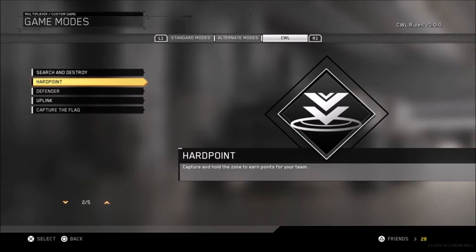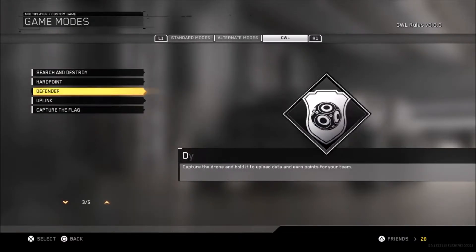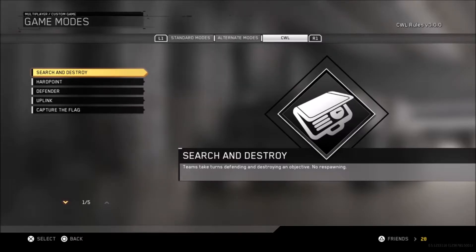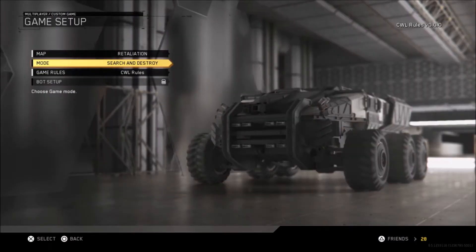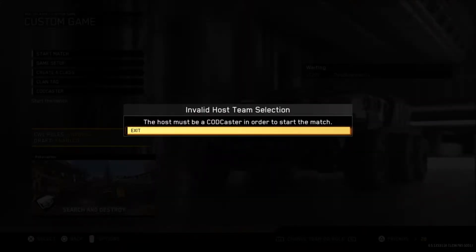Whenever you go to CWL usually, since day one we've been using CWL just to load up our UMG or GB rules. Pretty much it was the same rules for basically both sites including Alpharag. Now whenever we load it up, we get this.